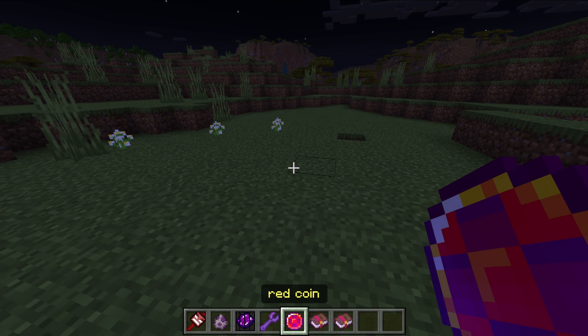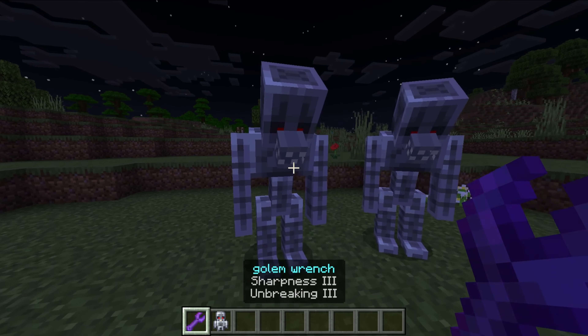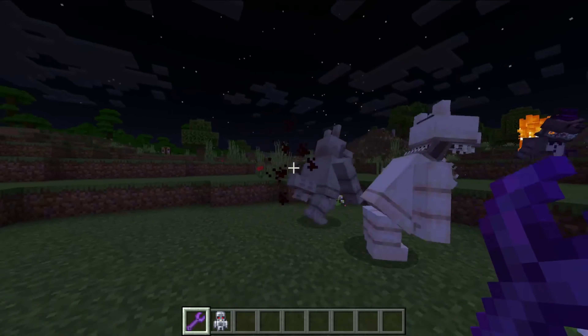But we did get a wrench, a red coin, and some OP enchanted books. The wrench allows you to repair an endo golem into one of these.